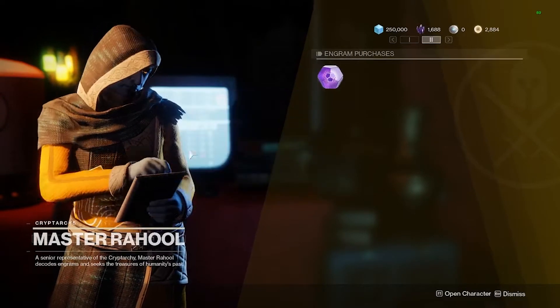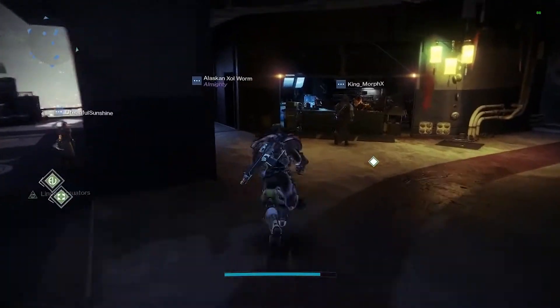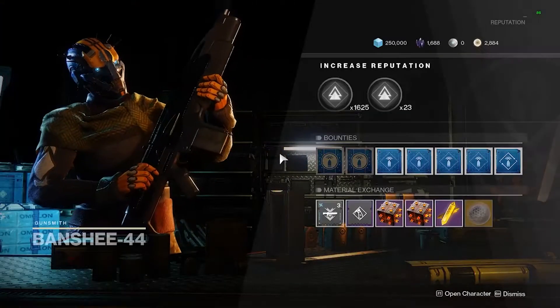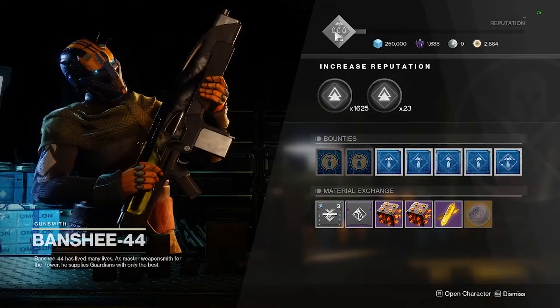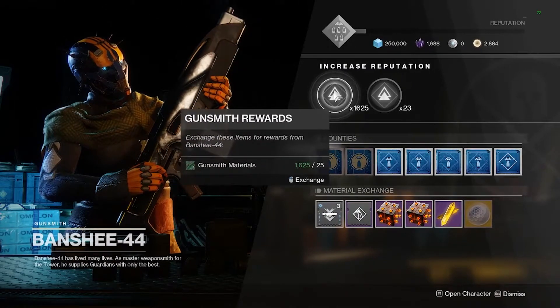Legendary shards are used for upgrading gear, spending at Xur, and a multitude of other things, so this is a resource you'll want to keep stacking as much as possible. The next vendor we're going to look at is Banshee-44, also known as the Gunsmith. He has a rep bar up at the top — you can see it's about half filled right here.